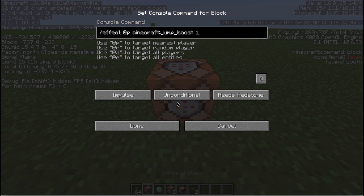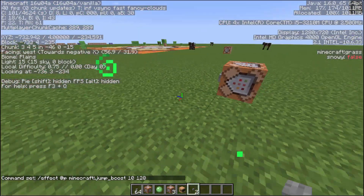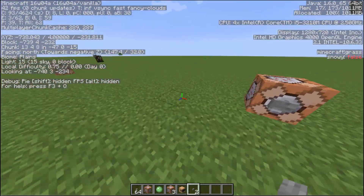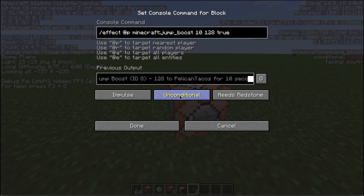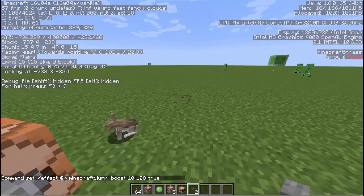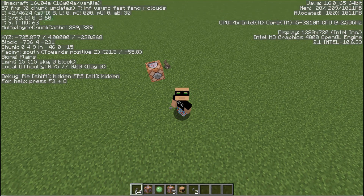If I do a jump boost for 10 seconds at a strength of 128, this allows — so if I do this — I cannot jump. For 10 seconds I will not be able to jump. Notice the particles around me. I'm not able to jump, and after 10 seconds it goes away. If you put true at the end and hit done, it will remove the particles — so when you look at me I do not have any particles, which is very cool.